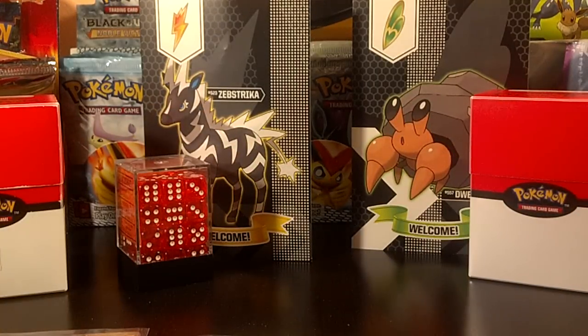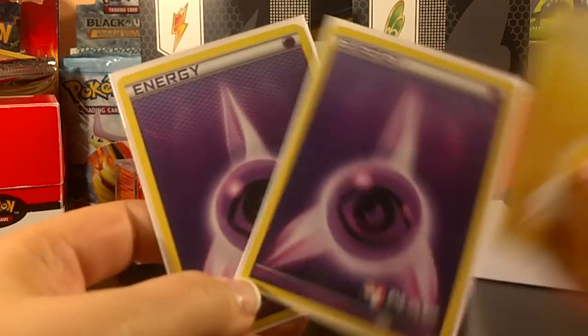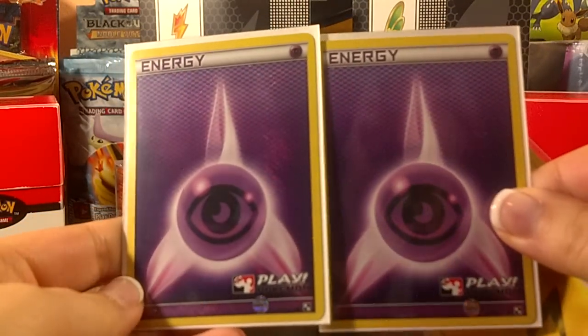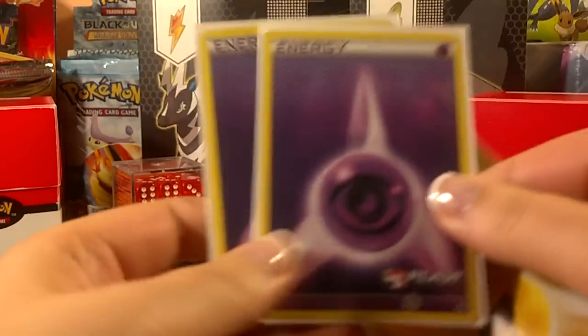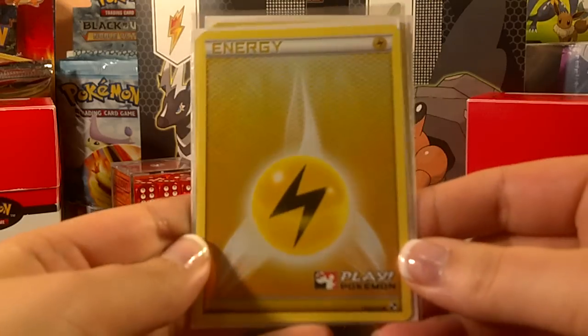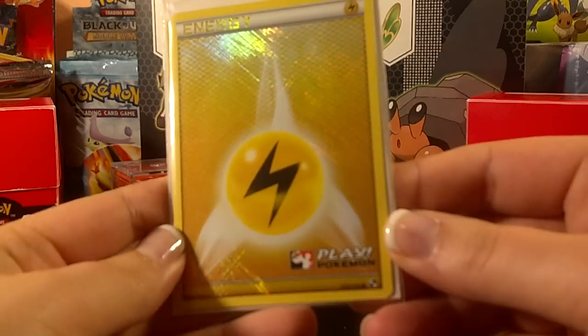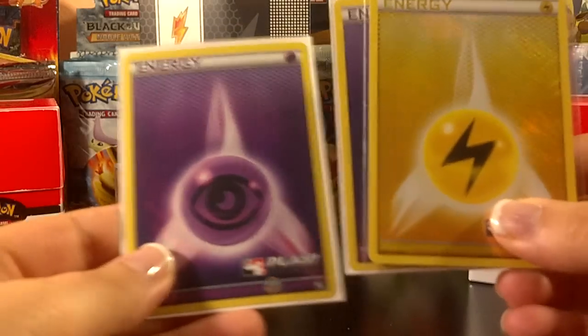As far as League itself, I was able to earn a couple of promos — two promo Psychic Energies. I really needed a couple of these for my Psychic decks. I like playing with these holo cross-stitch patterns. And I was able to earn one Lightning Energy, also with that cross-stitch, which I really like because it's a lighter card so you can really see the holo, whereas on the Psychic it's a little bit harder.